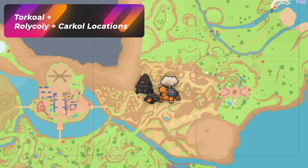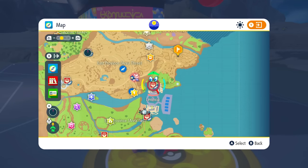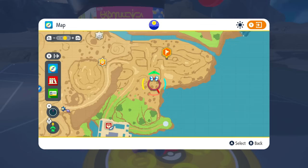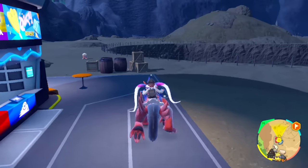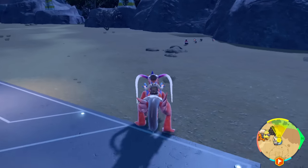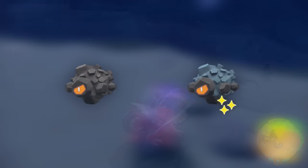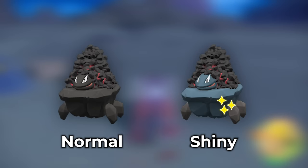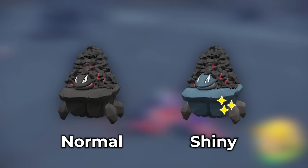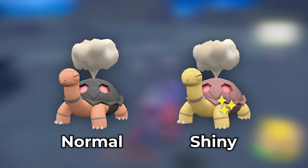The next location is going to be right over here at East Province Area 3, north of Lavincia — where I got the shiny Growlithe before. Now we're going to talk about the hunt for Torkoal, Rolly Colie, and Charcoal. You're not going to get Coalossal because they do not spawn in the wild. These shiny Pokemon are going to be on the light bluer side, so look for that nice light blue color. At night it might be difficult, but you'll definitely see the difference when they're in a group. Shiny Torkoal is going to be a lot more yellow.